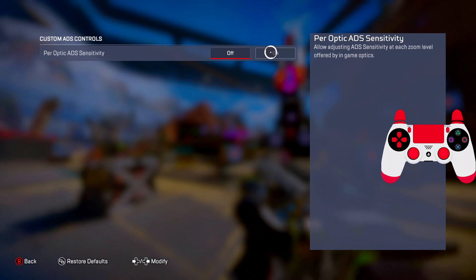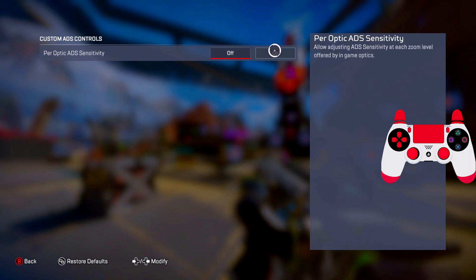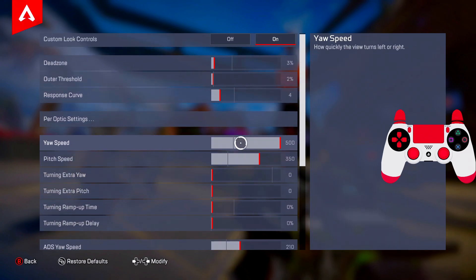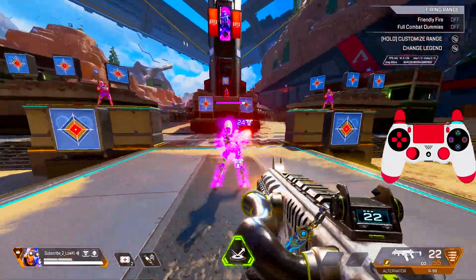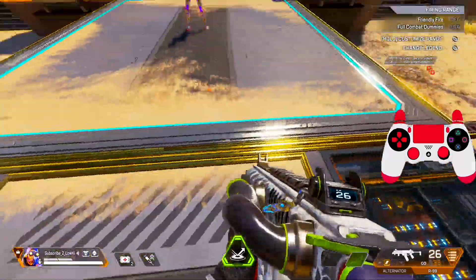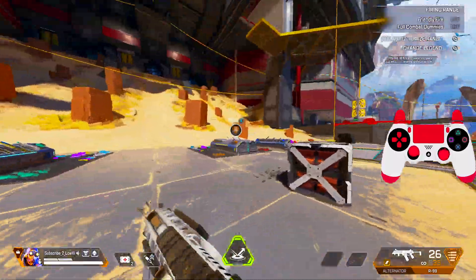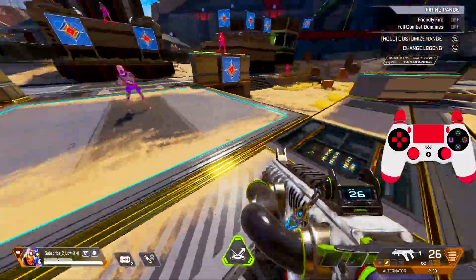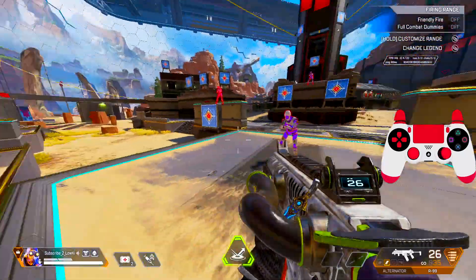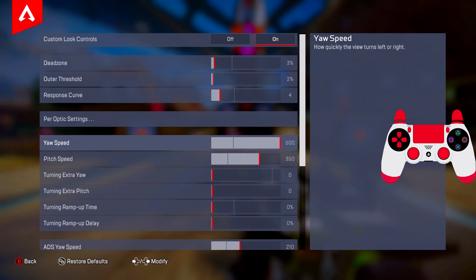Coming to upper optic settings — I don't use this at all, you can set a 2x if you want but I don't. We don't need it because we have a secret here. Yaw speed: 500, pitch speed: 315. Many people ask why I don't put pitch on 500 too — if you have pitch on 500 the hipfire is not going to be good. You don't need very high up-and-down speed. 315 is enough to control hipfire recoil. I use maximum yaw speed because I want to turn around fast if there's an enemy behind me — that's the only reason.